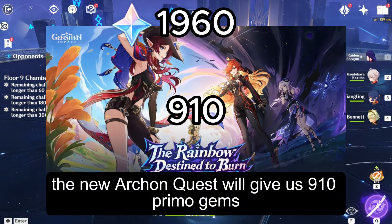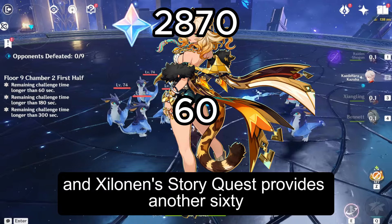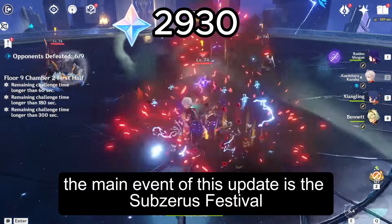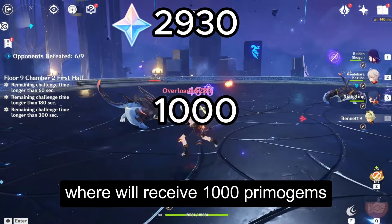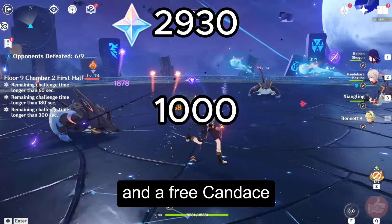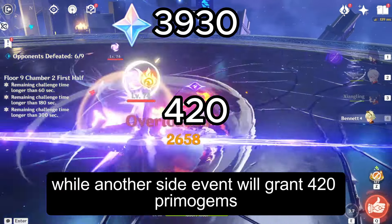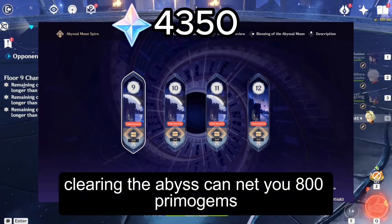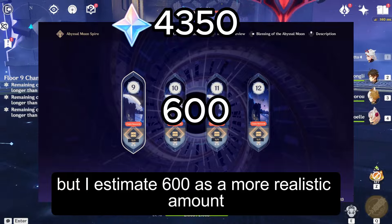The new Archon Quest will give us 910 Primogems, and Xylonen's Story Quest provides another 60. The main event of this update is the Subsuris Festival, where we'll receive 1,000 Primogems and a free Candice, while another side event will grant 420 Primogems. Clearing the Abyss can net you 800 Primogems, but I estimate 600 as a more realistic amount.